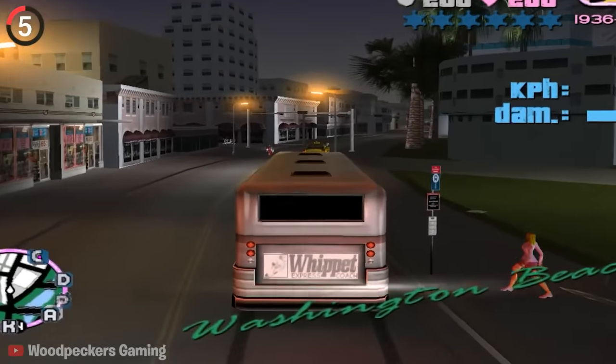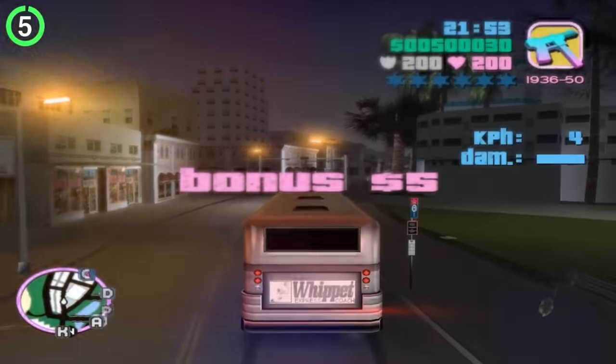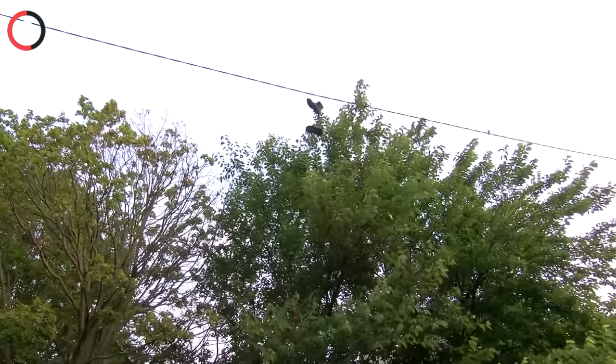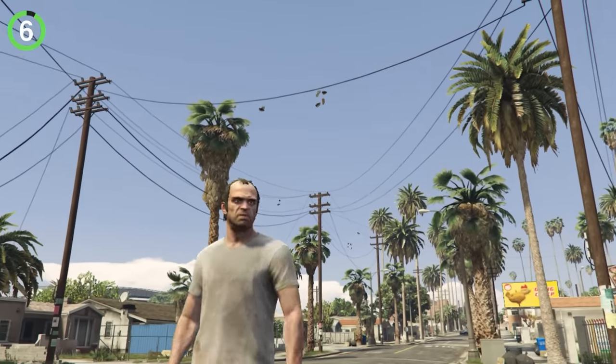In the classics like San Andreas and Vice City, make sure you steal a bus. If you drive around normally and pull up to the stops, people will actually get on and give you money. Back in GTA 5, look up every now and then because the power lines might just have a pair of shoes hanging over them — a real-life detail where organized gangs use it to mark their territory and signal customers.